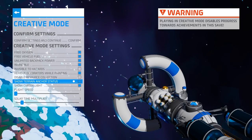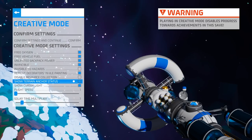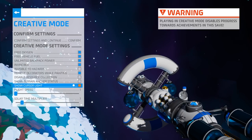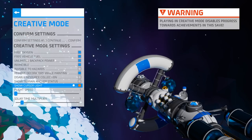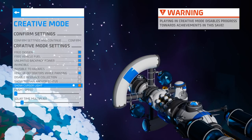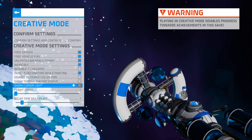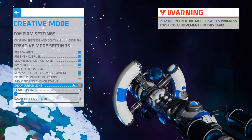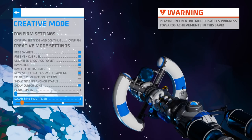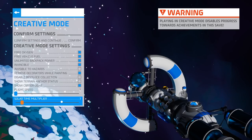There's also an option for show terrain anchor status. The terrain anchor has this little bubble that appears, and you can shut that on and off using this option. There is a light now for the cursor — when you use your terrain tool, whether in normal mode or creative mode, there is actually a light on the cursor for the terrain tool, which helps with deforming terrain in dark areas. There's a flight speed control where you can increase your flight speed. And there is also a solar time multiplier, which is how fast the planets rotate, or you can even shut it off completely and have them be static in space.